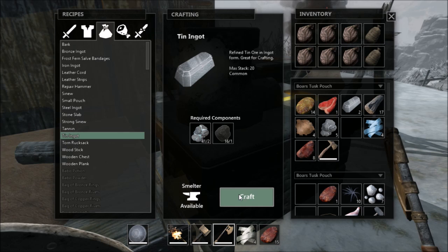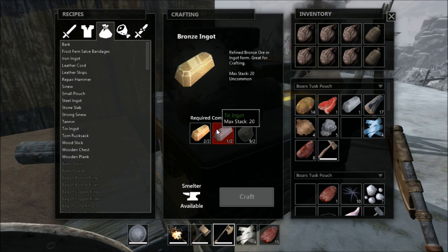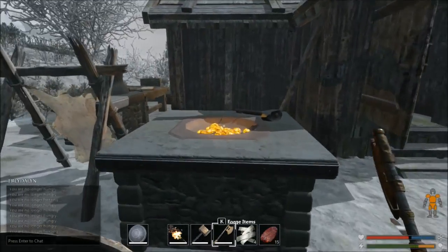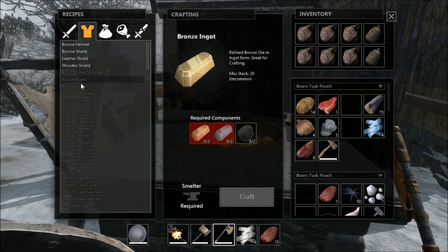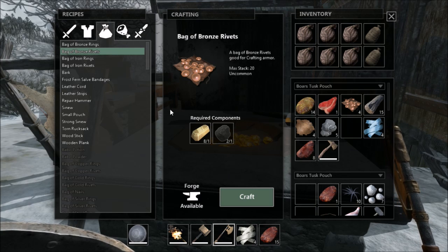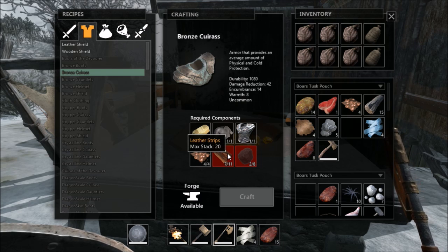Got a couple of those, get that out. Tin - short, hang on. There we go, now I'm gonna remake this. Now we should have enough. We need four bronze rivets - okay, there are four. And we need what? Coal. Guys, do you ever just get to the point where you want to bash your head on something repeatedly? Well, that's about where I'm at right now.